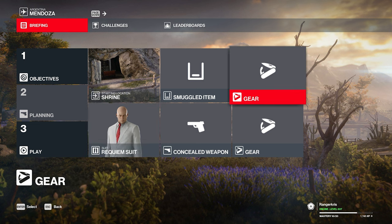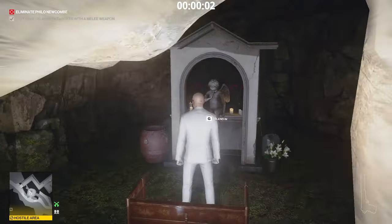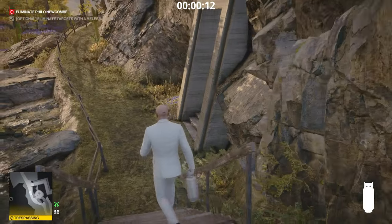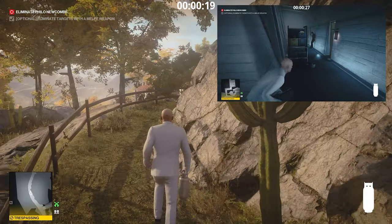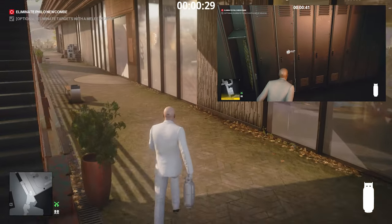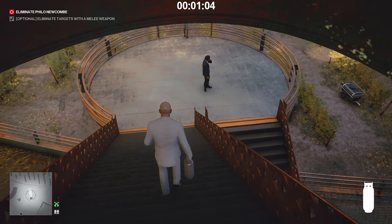Now starting in the shrine — make sure you have the requiem suit. We're going to use the remote micro taser or the breaching charge; I'll show you both methods. Grab the propane tank right behind the shrine, then follow the path outside all the way towards the stairs going down to the movie theater. There's a door on the right you can pick. You can optionally grab an elite bodyguard disguise from the locker room in the corridors, but we'll just stay in our suit and keep going down to the movie theater area.